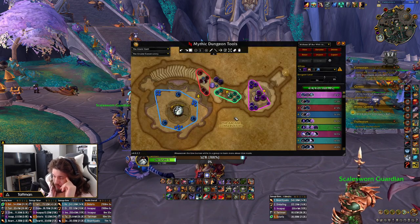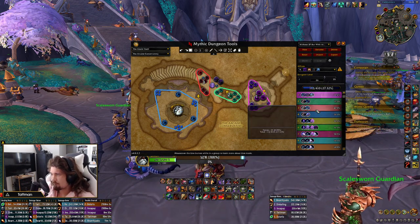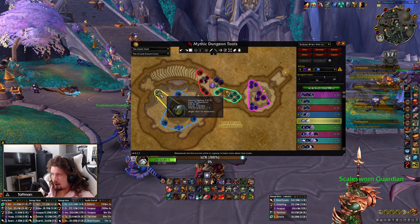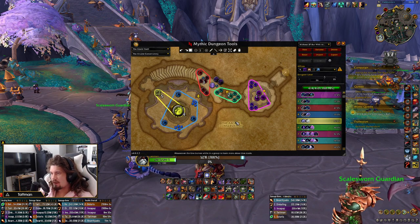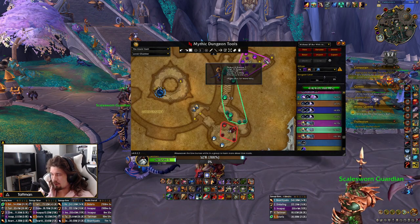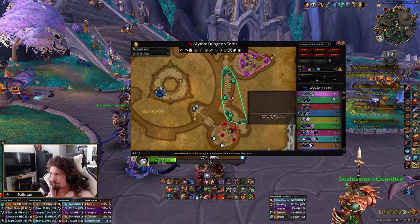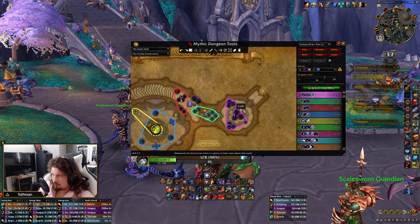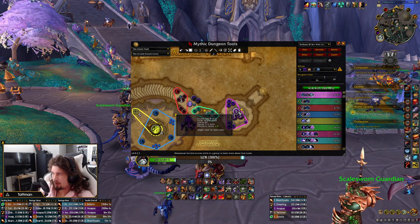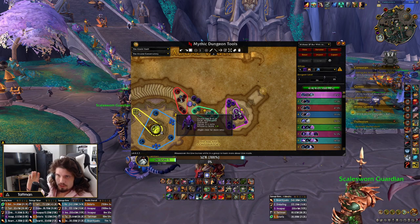We have Algeth'ar Vaults. I hate frog skip routes — they're shit. Okay, so Algeth'ar Vault is dependent quite a bit on comp. Priests would allow you to skip this Draconid, which means you would just play an additional frog here. But let's take it step by step. On both weeks I think you Lust the first pool — we also got additional timer in AV so we can Lust the first pull and play around with the Lust a bit more.